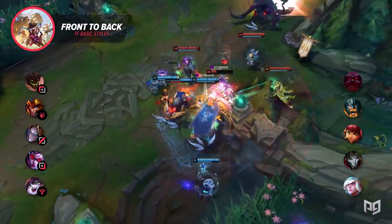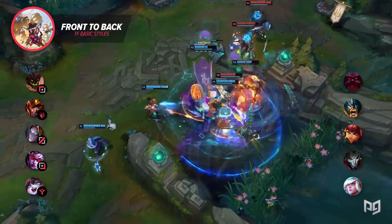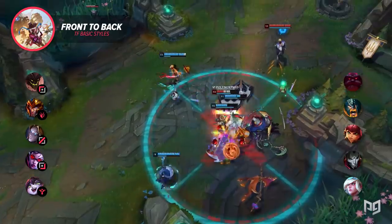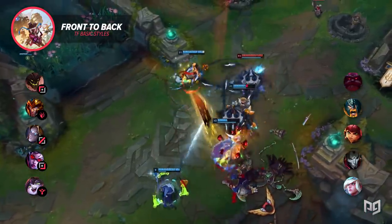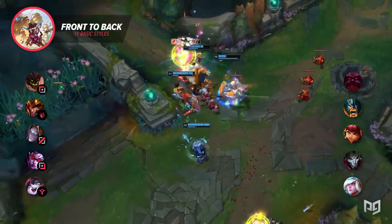The one way front-to-back comps fall apart is when the frontliners have bad target selection and forget their role in a fight. After the initial engage, Malphite and Jarvan need to keep focused on being a wall between enemy threats and their backline. Chasing after kills will just leave their carries open to being taken out.